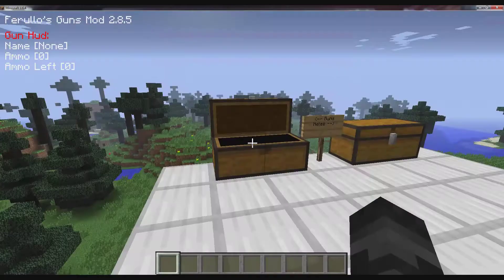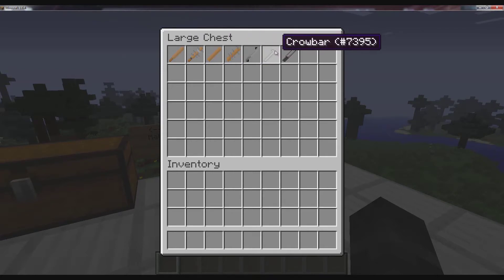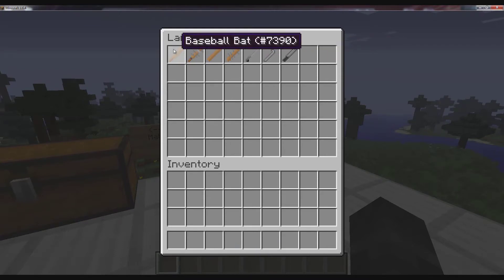Let's get everything back in the chest and get the melee weapons. We have the baseball bat, the nail baseball bat, the plank, the nail plank, steel pipe, crowbar, and machete. Let's see what we can do with them.